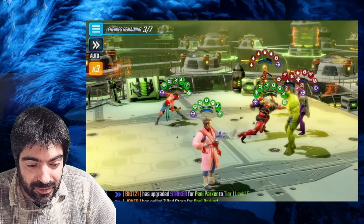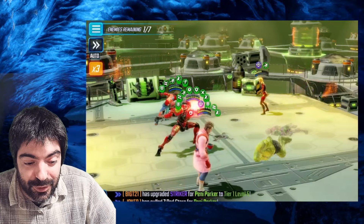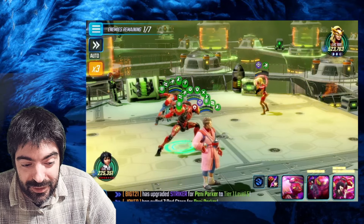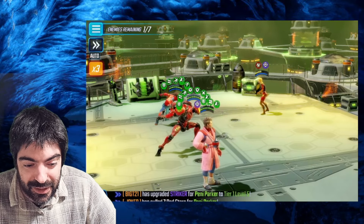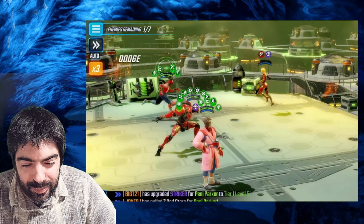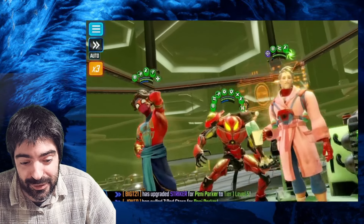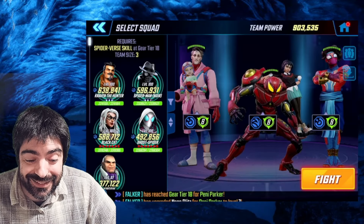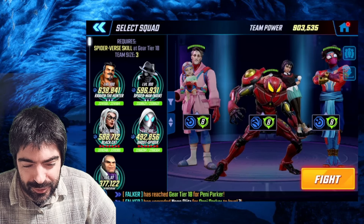As soon as the Leader dies, Kang drops. As soon as Kang drops we stun him right away. You want to make sure you leave Moonstone for last in case you need to refresh energy. As you can see, we are full energy on all characters — only Peter B. Parker didn't have full energy but at this point he does for sure. Now we take a look at cell 42.